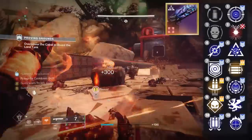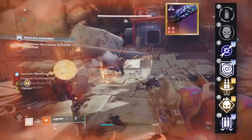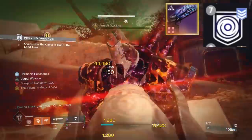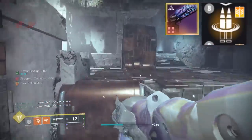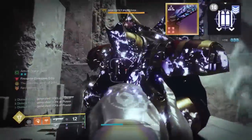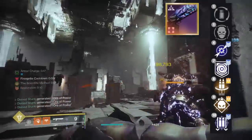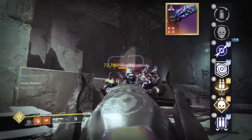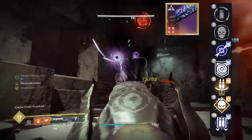We have some juicers to pick from. In Column 3, there are so many good options. You can argue Envious Assassin, Repulsor Brace is really good this season, Reconstruction — a fan favorite — Demolitionist, who doesn't like Demo, and then 4 Times the Charm to round it off. There are like 5 really good perks in there. Take your pick of Envious, Repulsor Brace, Reconstruction, Demo, or 4 Times the Charm — you're cooking with either of those.